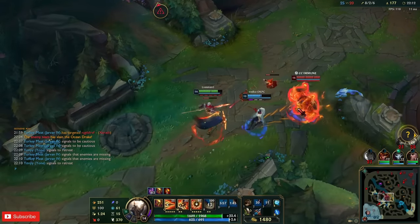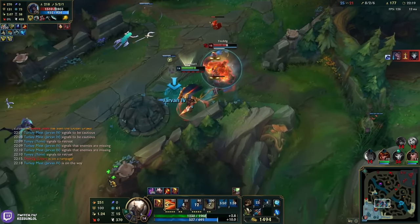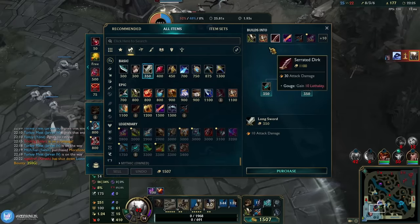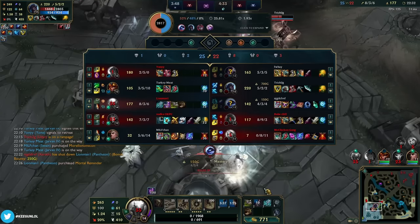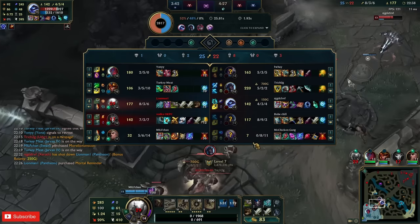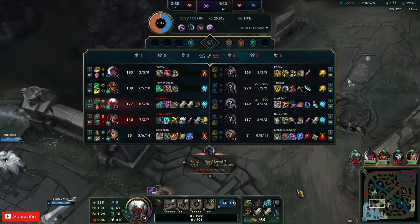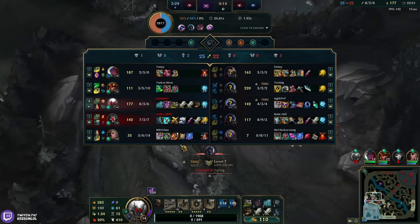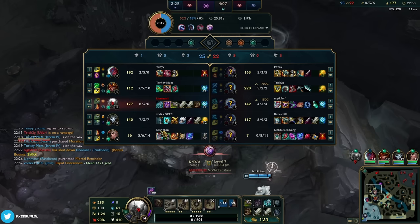I thought he was dead — bit unlucky. Big jungle diff right now. Unfortunately Soraka is actually really effective against me — she has Exhaust to counter me, and I'm in silence. I can kill the Udyr. She has Morello too — kinda useless situation.